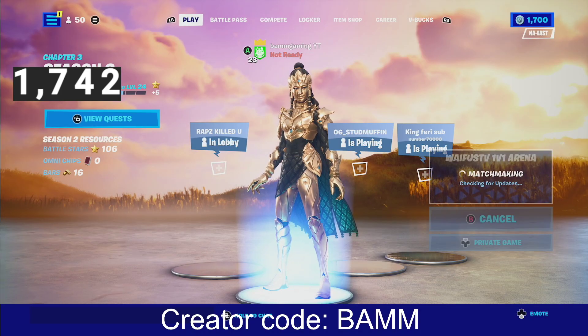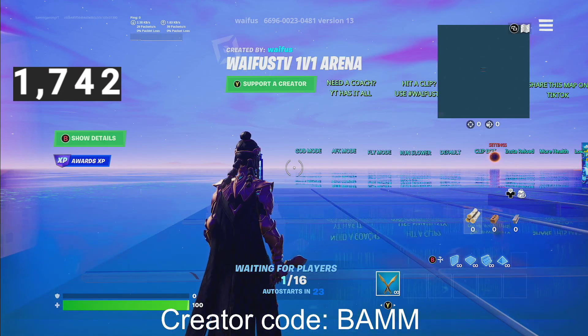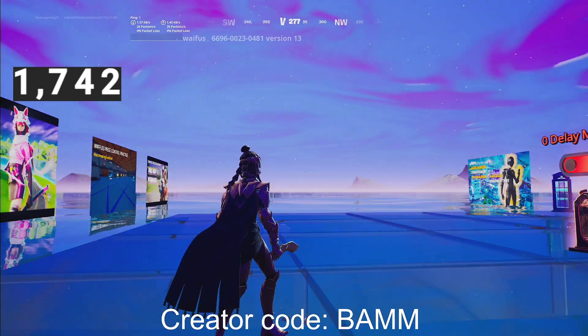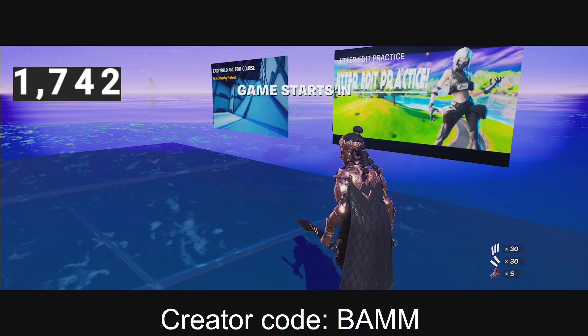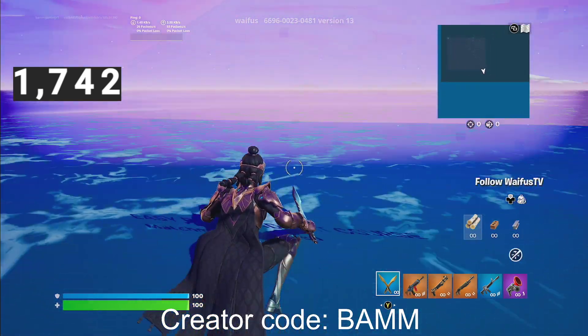Once you press play, you're going to go to play and you're going to start it up. Make sure you guys are in a private game, okay? Now that you guys are in the game, all you want to do is go to the left side, go to settings, start game. Once you start the game, all you're going to do is run off the side of the map just to get the game started. Run off the side.